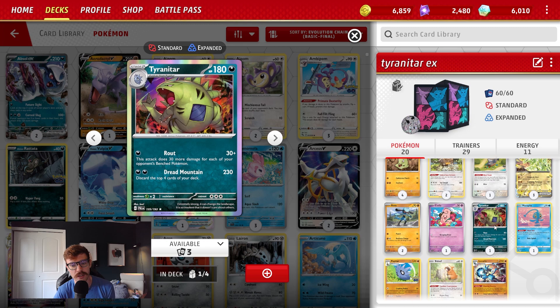One other card I want to mention is the Tyranitar from Paldea Evolved, and this is mainly to combat Psychic decks. For 2 Dark energy it can hit for 230 damage and discards the top 4 cards of your deck. We can take some big KOs with this — even if we just use a route, we can take KOs if we have weakness. This is something we'll be utilizing if we're running into Psychic decks like Gardevoir or Mew.